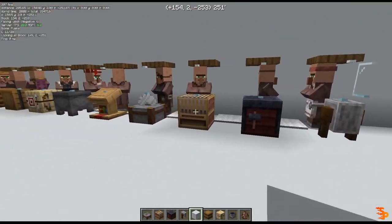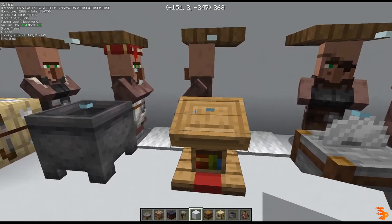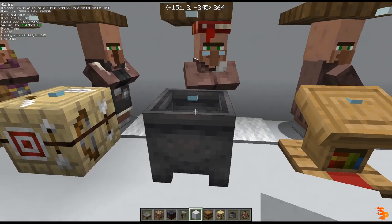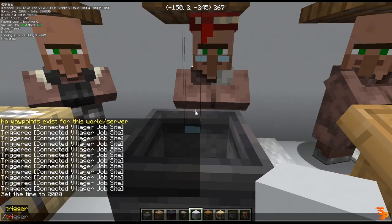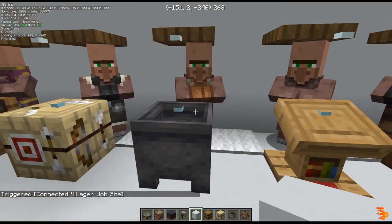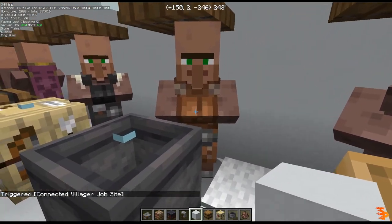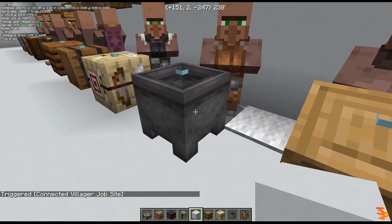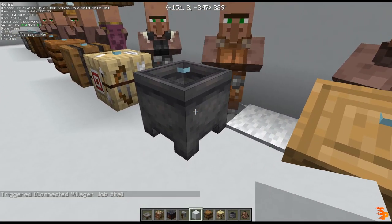To fix this, all you have to do is install the datapack, come in front of the villager that you wanna fix the workstation for, and trigger the command. As you can see, this villager is not a librarian anymore — he's now a leatherworker, and this was the workstation that was assigned to him.